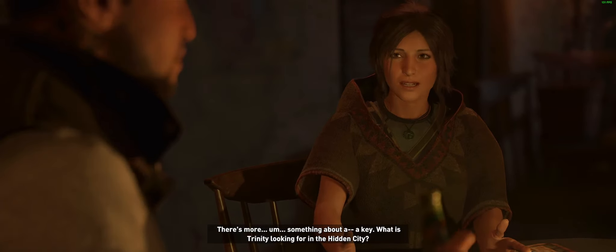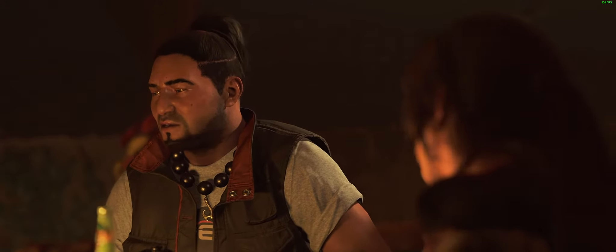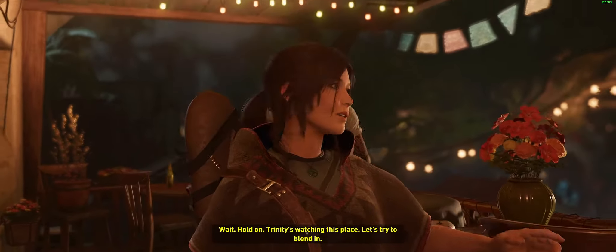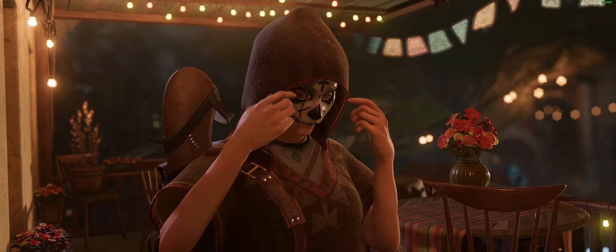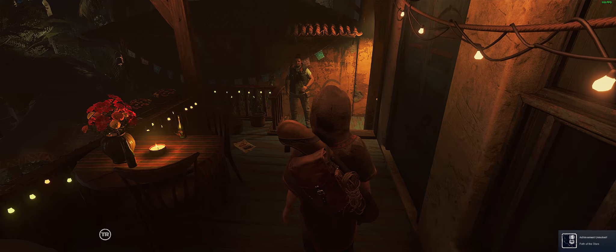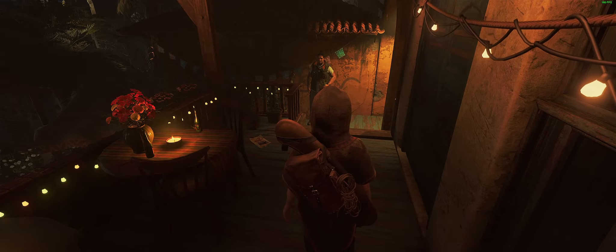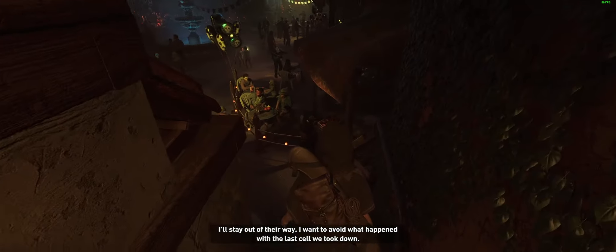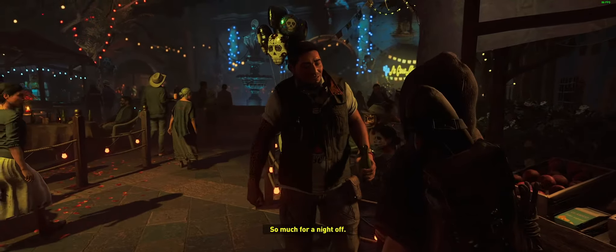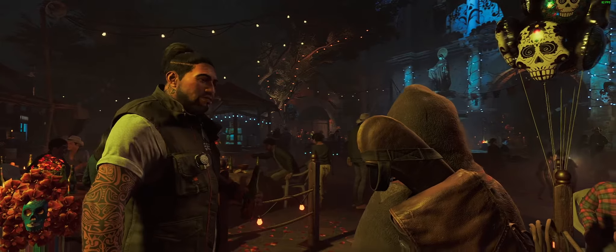What is Trinity looking for in the Hidden City? Doctor — we found him. Let's see where he goes. Hold on, Trinity's watching this place. Let's try to blend in. Trinity's people are armed — I heard they brought in reinforcements. They must know we were at the other site. So much for a night off. Where did Dominguez go? He can't be far — he must be in the courtyard somewhere. Why don't you have a mask? Let's look around, someone must know something.